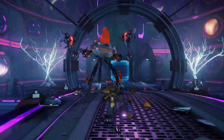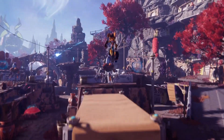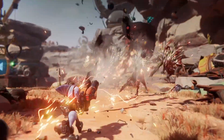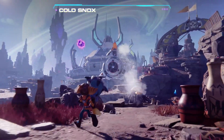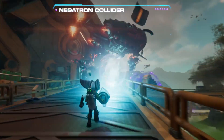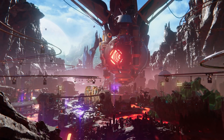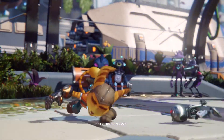Continuing: for Ratchet & Clank Rift Apart, they added adaptive streaming based on live measurement of the available hardware bandwidth. This allows tailoring the texture streaming strategy for the best possible texture streaming on any configuration. With DirectStorage, a fast NVMe SSD, and GPU decompression, this results in very responsive texture streaming even at the highest settings. DirectStorage is fully developed to utilize the speed of fast PCIe NVMe SSDs, but the technology is also compatible with SATA SSDs and even traditional hard disk drives.